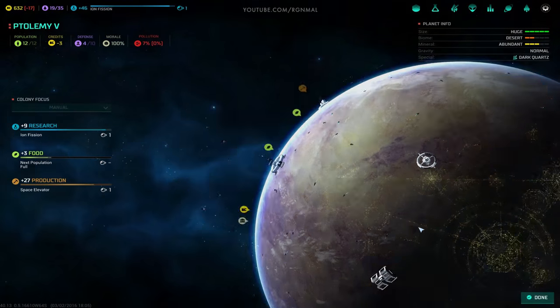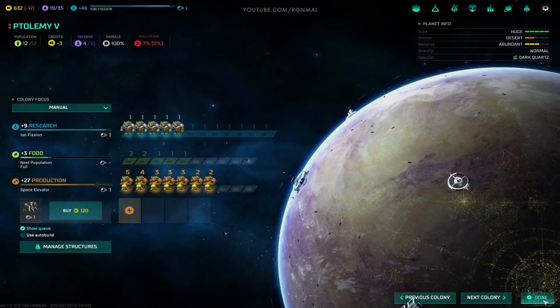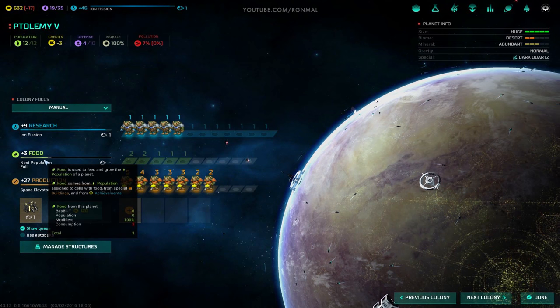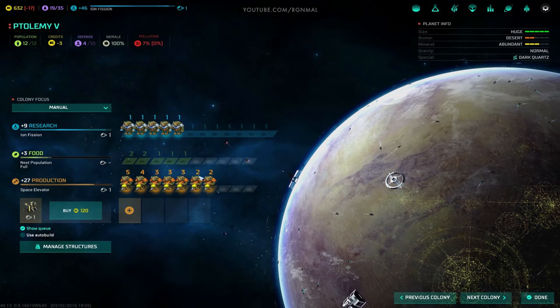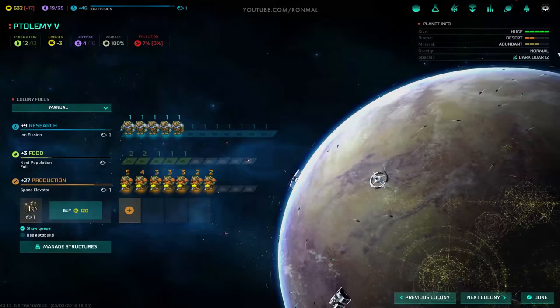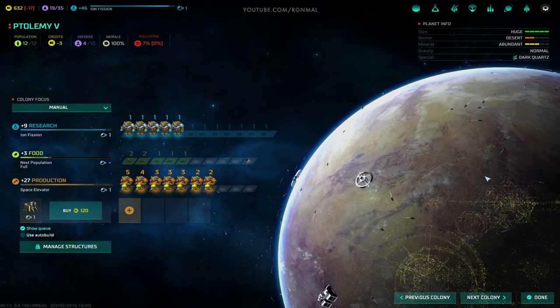I'll leave the structures in for now, but food's a little too easy. I mean, I am doing the Sakura so the growth thing is factored in and whatnot, but still. This is pretty crazy - this is a desert world, it's not like this is some really nice place.